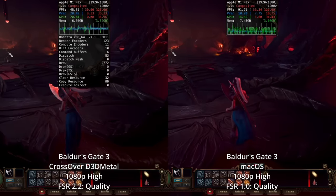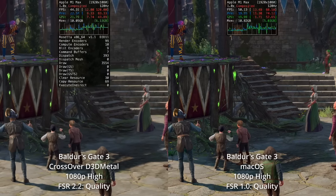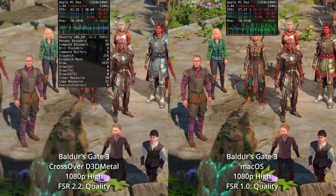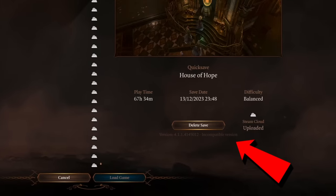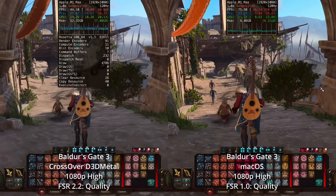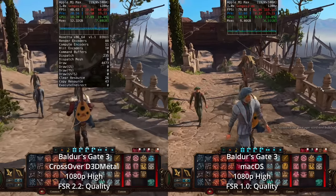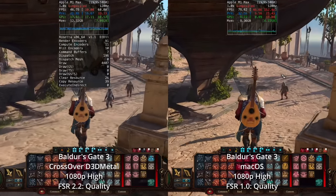Thankfully, you can run the Windows version of Baldur's Gate 3 through Crossover via D3D Metal, and it works pretty okay. The Windows version even has access to upscaling FSR 2.2, whereas the Mac version only has FSR 1.0, and unfortunately there are no plans to implement Metal FX. I'd much rather be playing the Mac version, which performs far better than running through a translation layer. However, I still have the Windows version installed on my Mac so I can play multiplayer with my Windows PC friends and carry on my cloud saves from my Windows computer. The performance is surprisingly good, even running through Act 3, which is notoriously difficult for even high-end PCs.